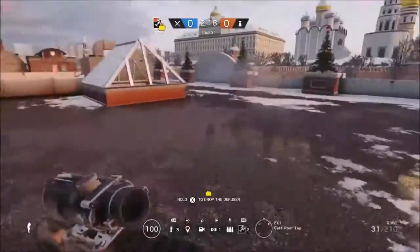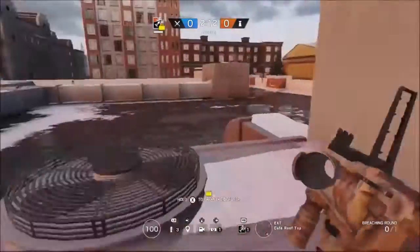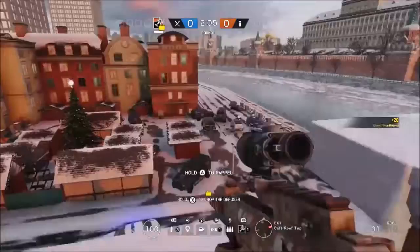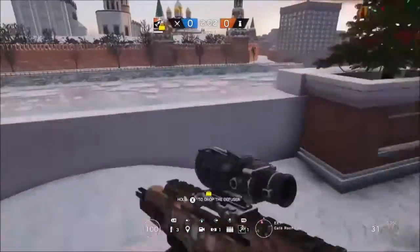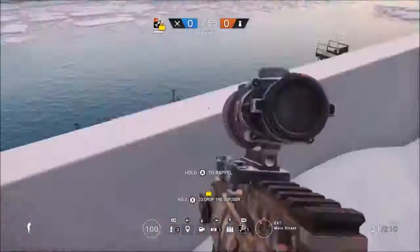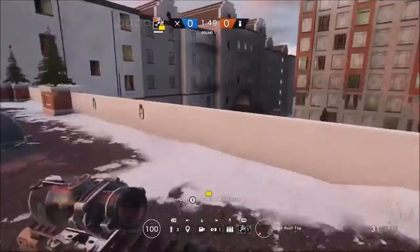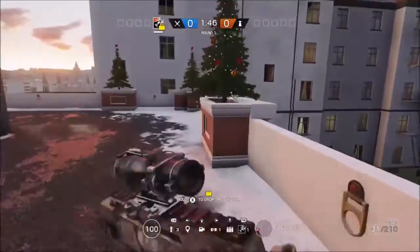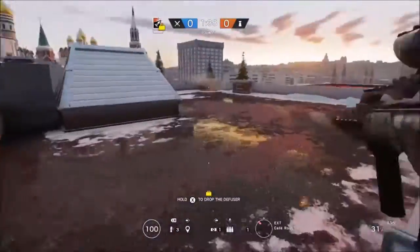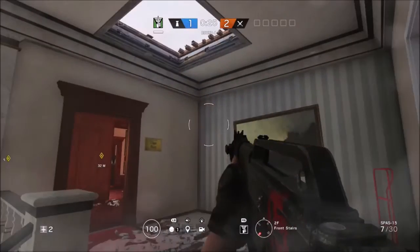The problem with an operator that can travel up vertically, or place a ladder their whole team can use, is on certain maps like Cafe. As you can see, there's a hatch that goes all the way up that attackers usually use. If you destroy that from underneath and then place your ladder or grappling hook, you can easily spawn peek. Once the preparation phase expires, you can come up and set up in a spawn peek position, which adds insane complications to the game.